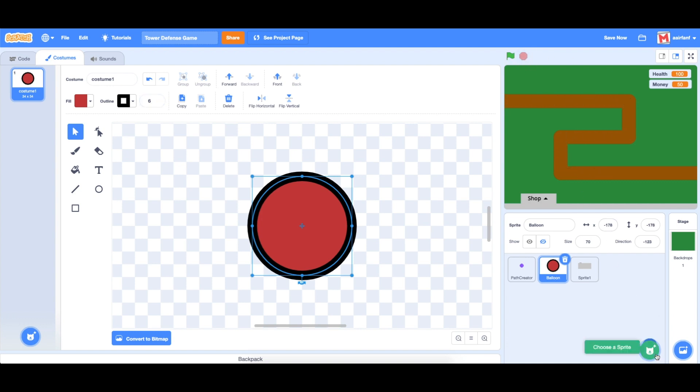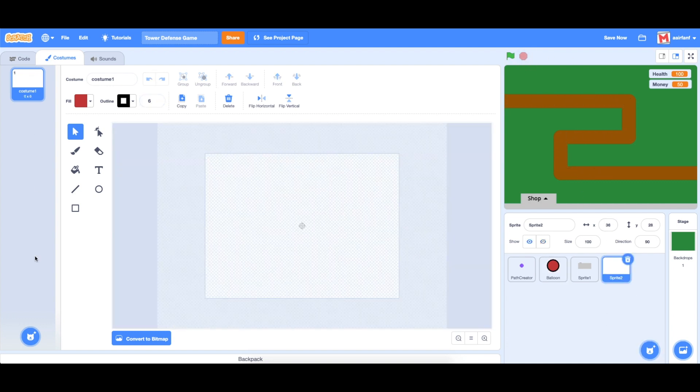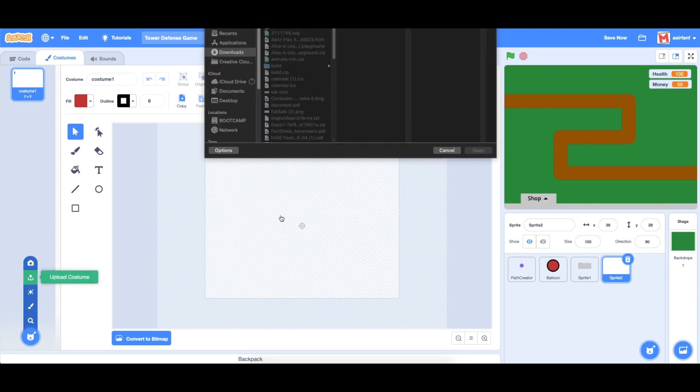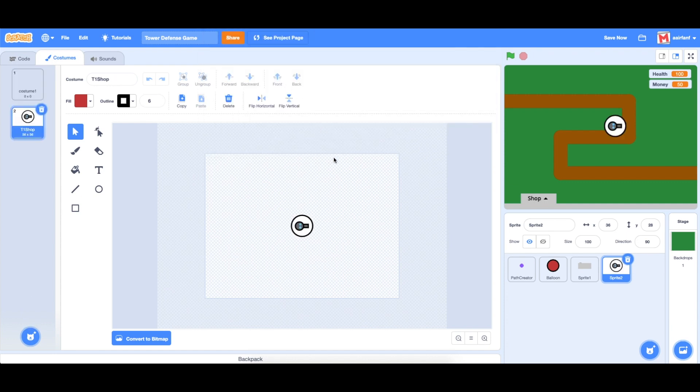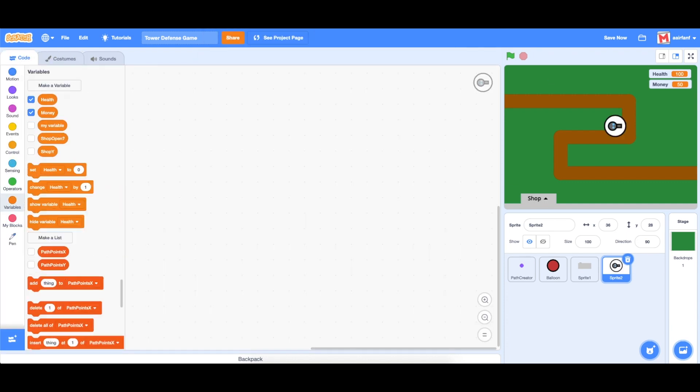The next thing we want to do is bring in a new sprite. I've already created the art so you guys don't have to see that, but I'll show you — we're going to upload a costume and bring in the shop. Here it is. Let's write some code for this.